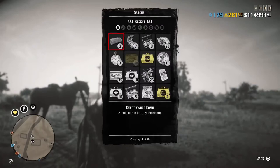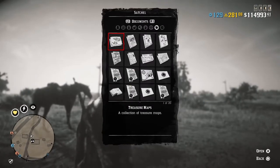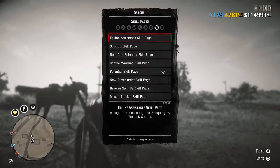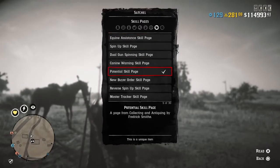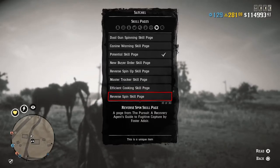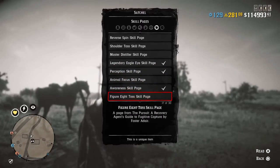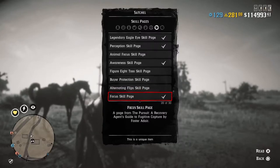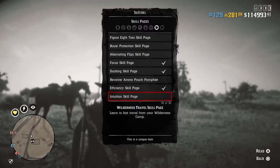Now in order to fix the issue of no longer being able to fast travel from your wilderness camp, you're going to have to open your satchel, go to Documents, and then find Skill Pages. The issue is that the game is reading that you did not yet learn this skill. I don't even remember reading this skill the last time I received it with Outlaw Pass number 4, but that is the issue.